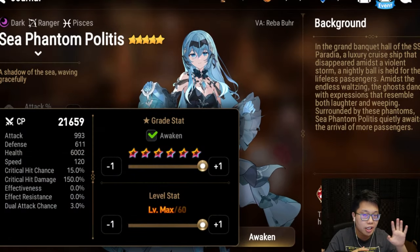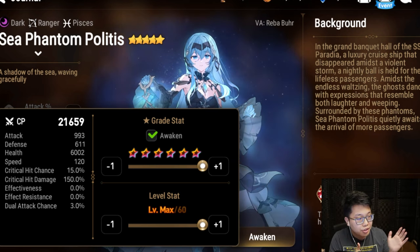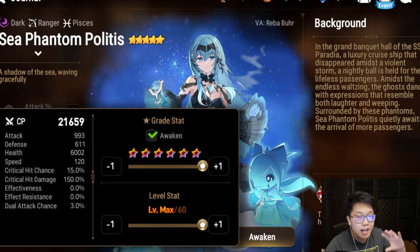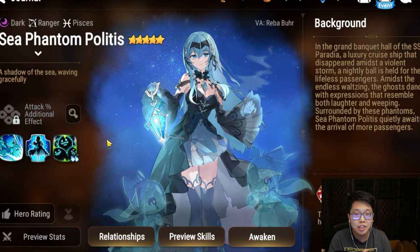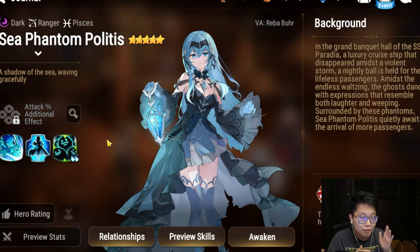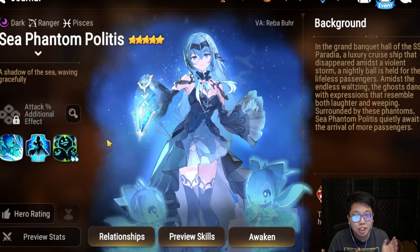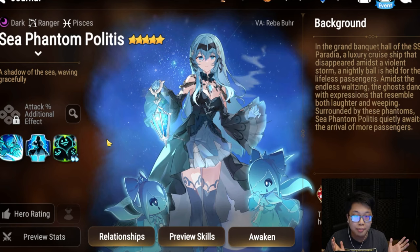Sea Phantom Politis has 120 base speed, decently high HP at around 6000, decently high defense at 600, and no effectiveness — because she's supposed to be a ranger that needs to debuff but doesn't have base effectiveness. However, she does have a soul burn ignore ER in her kit, so it makes sense for her to not have much effectiveness, as it counterbalances how OP she probably is going to be.